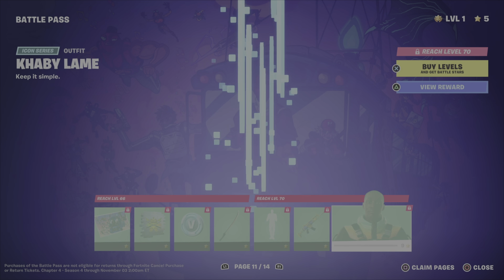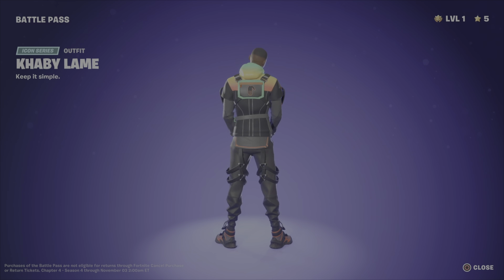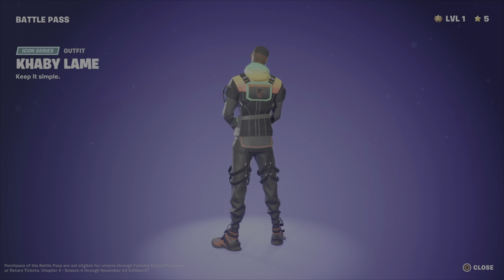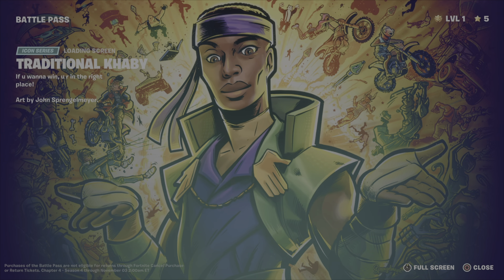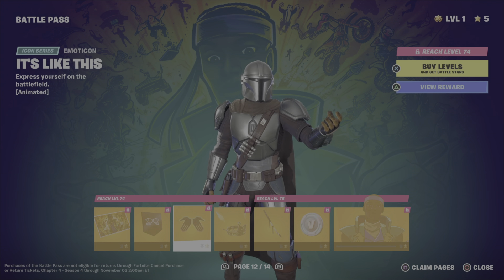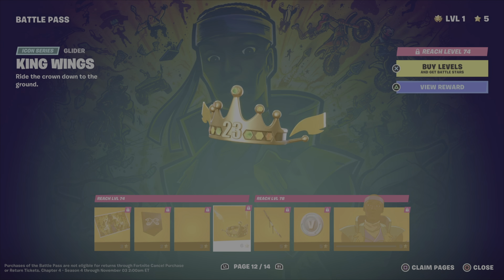I like this color combination — pretty sweet. I don't care for the hands on his chest, they look dumb. The skin's not bad, but I don't like the hands on his chest. I'm hoping you can take those off, but you probably can't. I like this one, this one's pretty sweet. I'm guessing this is an alternate skin — yeah, there it is. Don't care for that. I don't like his glider.